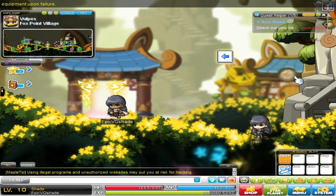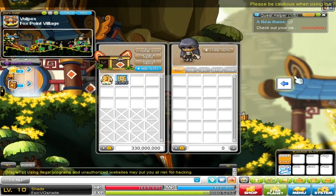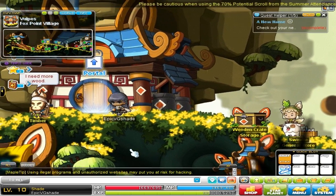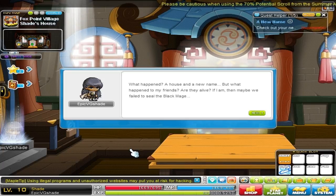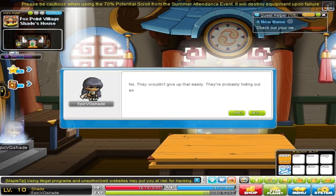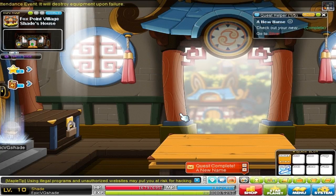Let's go over here and see where we're supposed to go. Follow these arrows because I'm a noob and I've actually never done this before. I'm not going to be using any of those mesos, so don't worry. The story is playing out — a new name, but what happened to my friends? Are they alive? They wouldn't give up that easily. They're probably hiding somewhere waiting to get back together. But, stories don't really matter — if you really want to follow the story, you can.